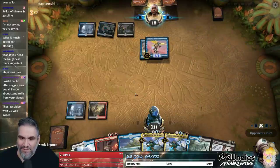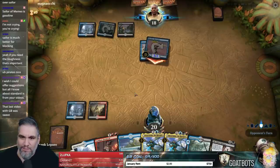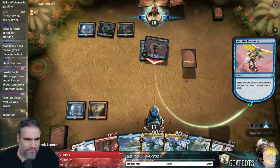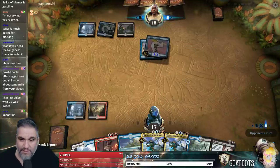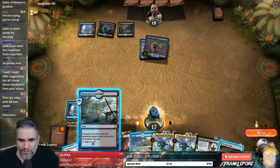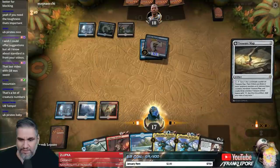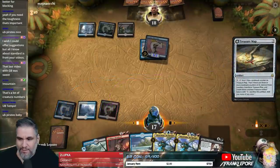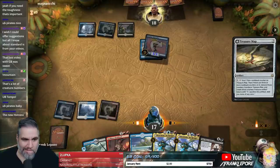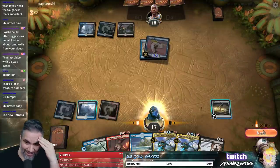That's obnoxious. What is this — Warkite Marauder and Curious Obsession in a black-blue deck instead of just mono-blue? That's interesting. Alright, Lava Coil one time. They get another hit, which is awkward. Is Blue-Black Pirates Tempo a thing? I don't even know — I haven't kept up.